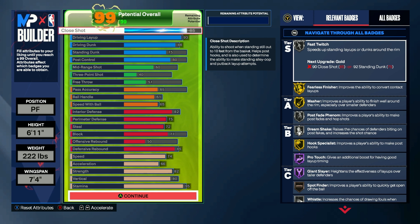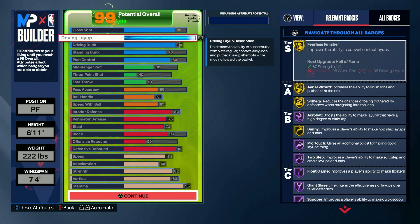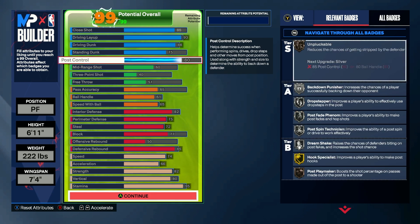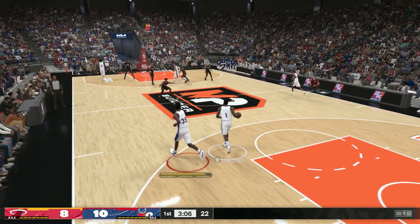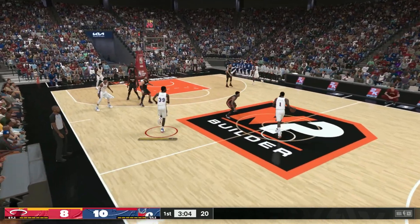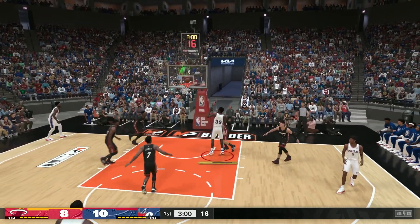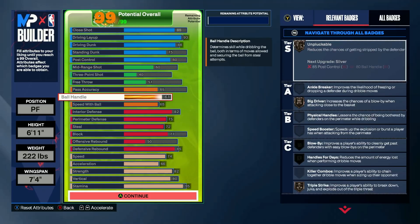As the name of the build would suggest, your finishing is going to be a strong point, so set your close shot to 85, driving layup to 93, driving dunk to 86, standing dunk to 75, and post control to 80. Given your height and wingspan, you should be able to score on most power forwards that you play against, so pairing that up with these attributes will make you almost unstoppable.